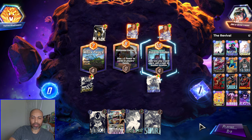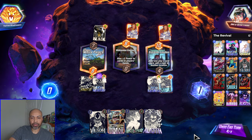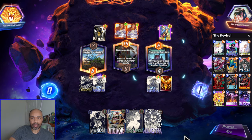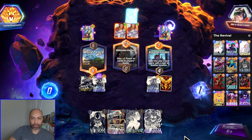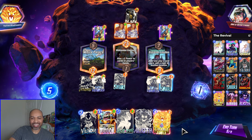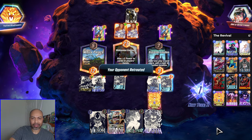This is where Shang-Chi comes to shine. Get the Shuri off here — see what I draw into. I do not want priority at all, because I would love to take out that Scorn. But I probably will have priority here. Maybe I should just play Modok down. There is Phoenix Force — is that good enough? Sure. Oh, I can also drag it!